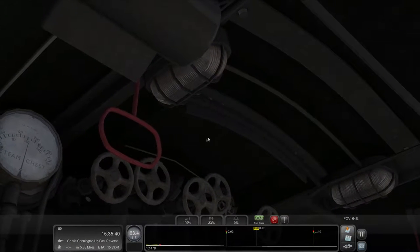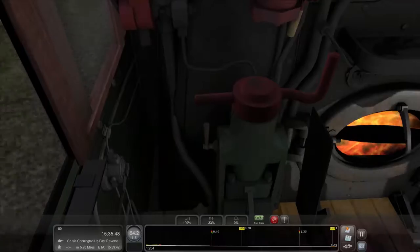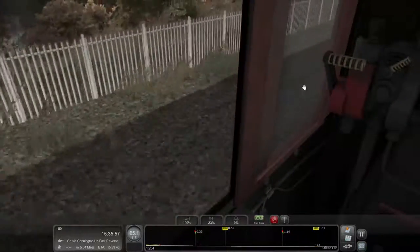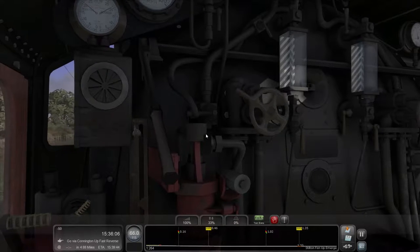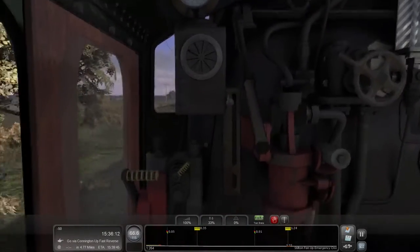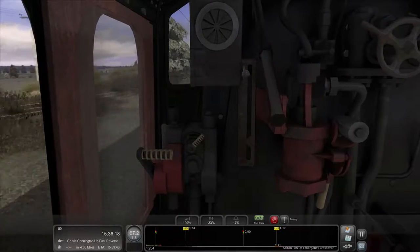There are things on the top but they're vents, which I've been unable to open. I have automatic fireman on because I'm not great at firing a locomotive. I found this locomotive very temperamental — sometimes the window's already open. It's very temperamental in terms of wheel slip, which I quite like because it adds a bit more realism.